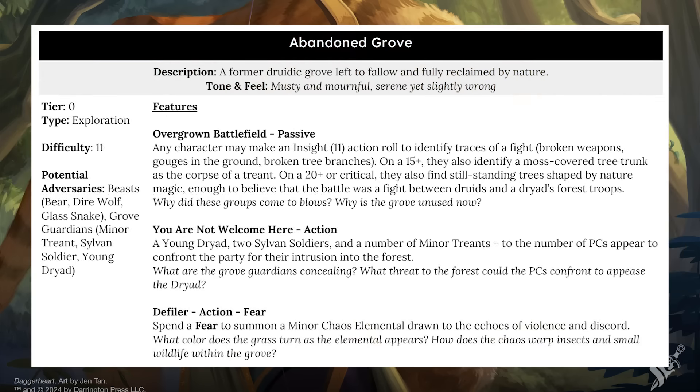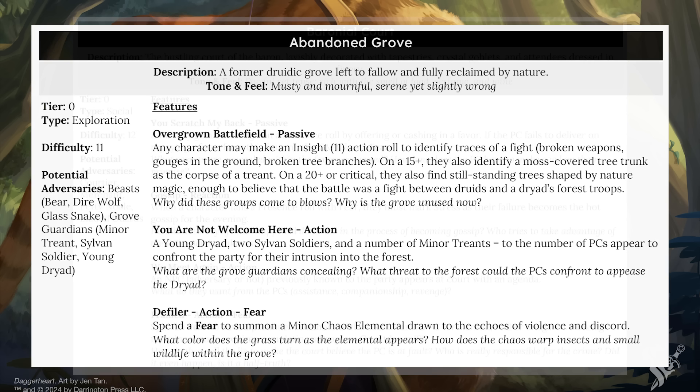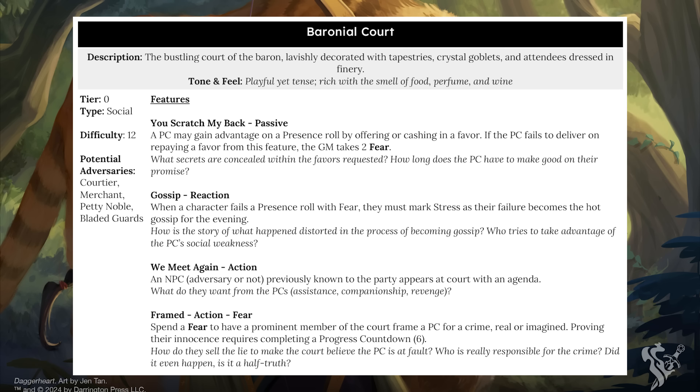This can include things like traps, the types of adversaries you might see there, a chance meeting, or how people around them might be influenced by the group's actions. For example, the baronial court environment has a reaction called gossip, which states that when a character fails a presence roll in that environment, they need to mark a stress as their failure becomes the hot gossip for the night. This is a fun twist that adds a layer of authenticity to a location — the players are in this place, what they do matters, people overhear them, traps exist, enemies might be present. It's a great aid for a GM to have as a quick reference point.